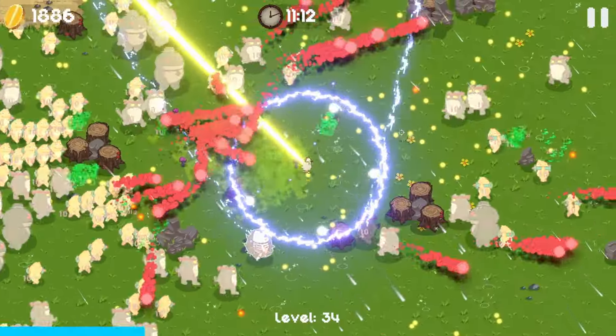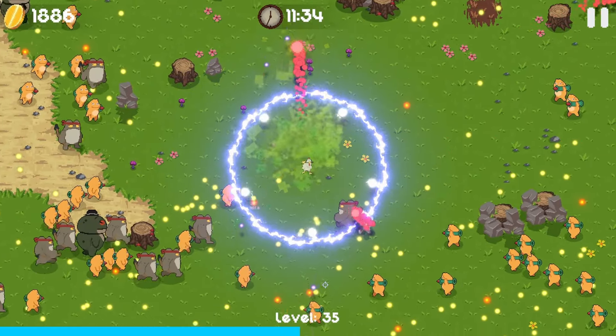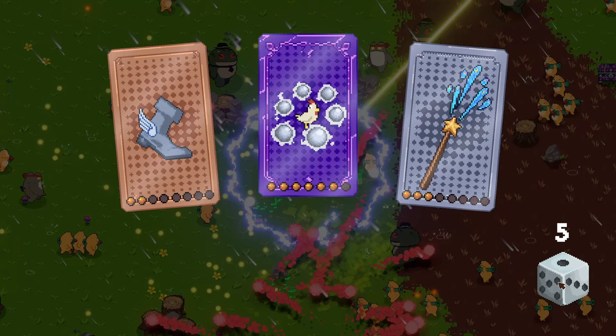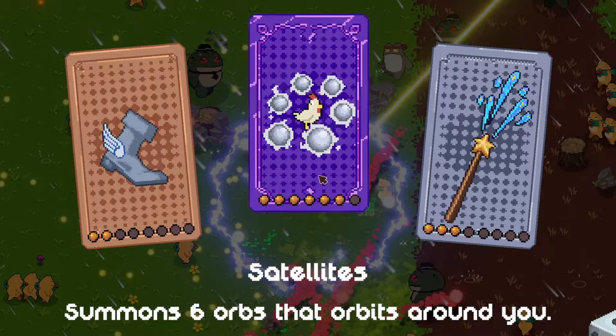I'm going to need an apocalypse soon. Our apocalypse happened - the trouble is they just come back instantly. This frog problem is way worse than I thought it was. I re-rolled quite a few times, and I'm glad I did because now we can max out our satellites.